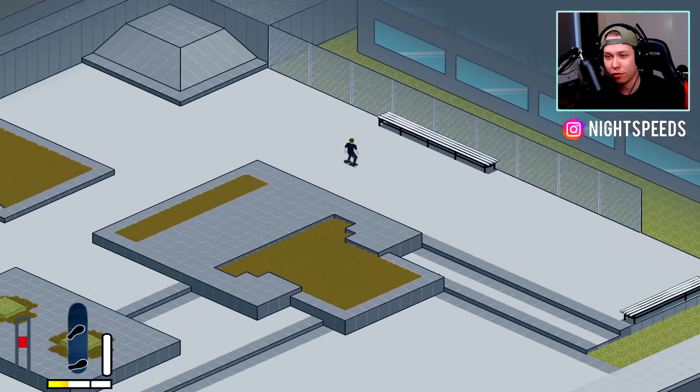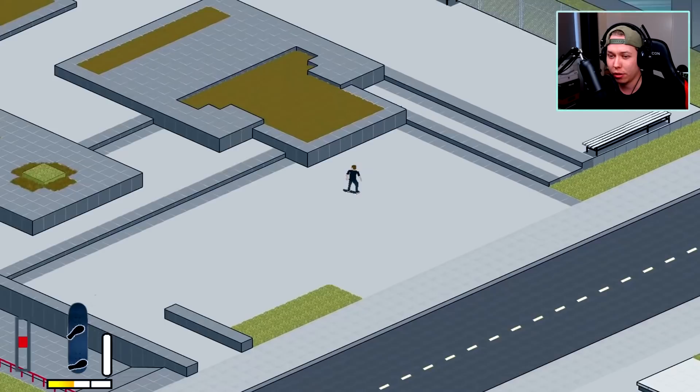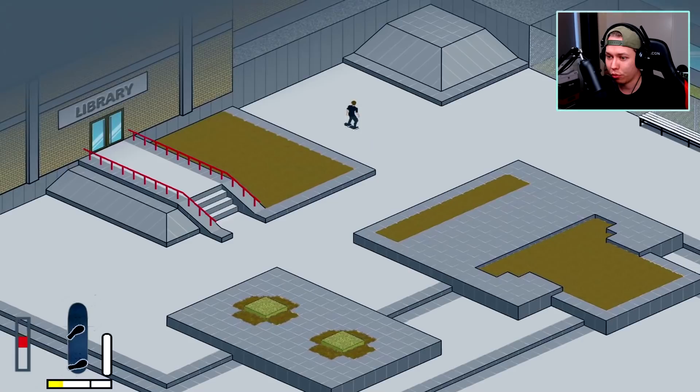This is only the second level of the game but you do have 10 gaps to discover, and once you discover them you have to do an ollie, an ollie with a spin, a flip trick down it, and a flip trick with a spin. I'm pretty sure I've already found one of the spots.